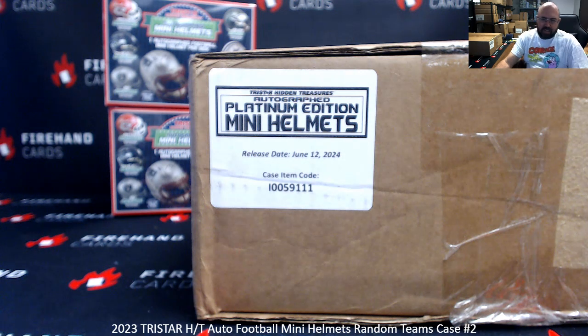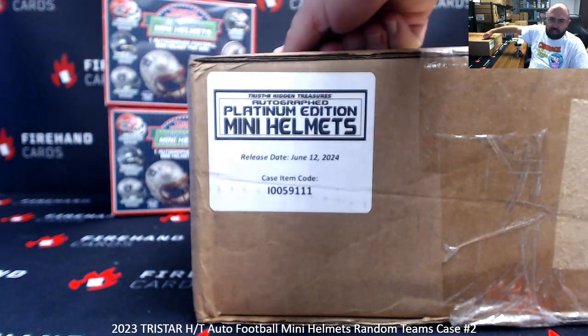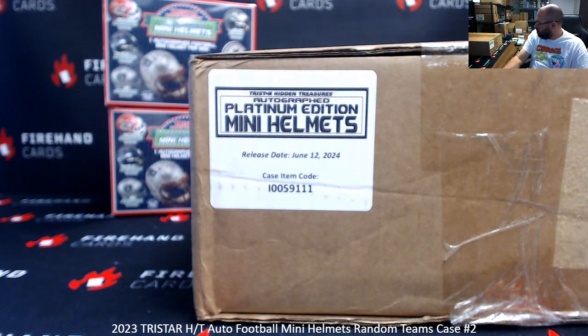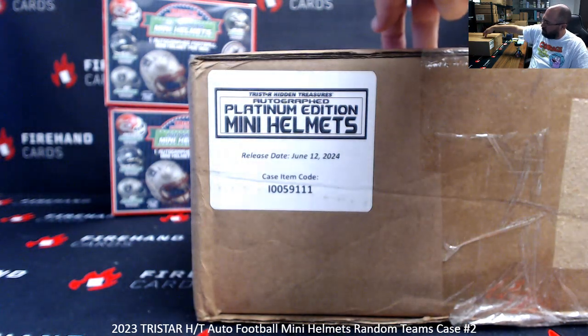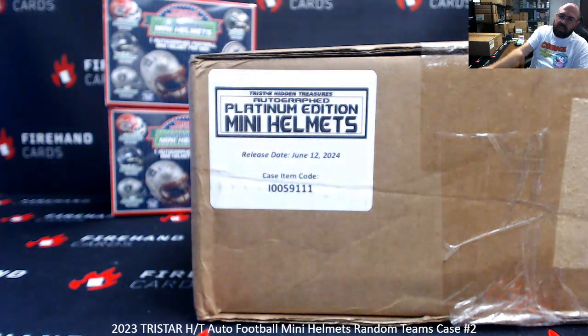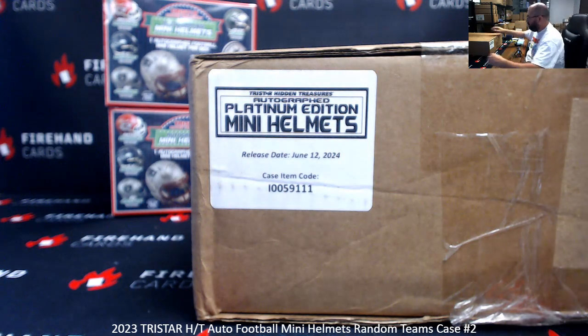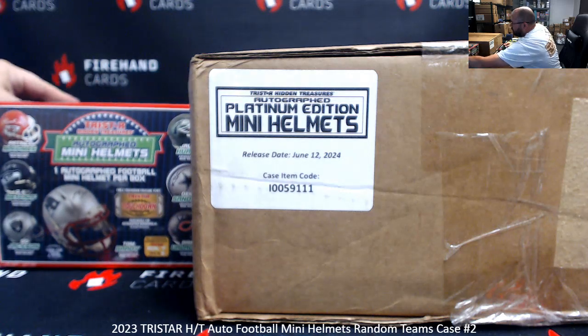Alright everybody, we're doing a 10-box mini helmets random teams break. We had this initially listed as a TriStar Hidden Treasures case — Hidden Treasures cases contain 10 boxes. When the break sold out I went to grab our Hidden Treasures case and found out we just had a few loose boxes. What we did have was a Platinum Edition mini helmets case. I talked with Chad and he suggested we use the Platinum case, which contains eight helmets plus the two Hidden Treasures mini helmets. The Platinum Edition has a better selection of players generally speaking, so we're giving you guys a bit of a value upgrade while still providing ten mini helmets total.